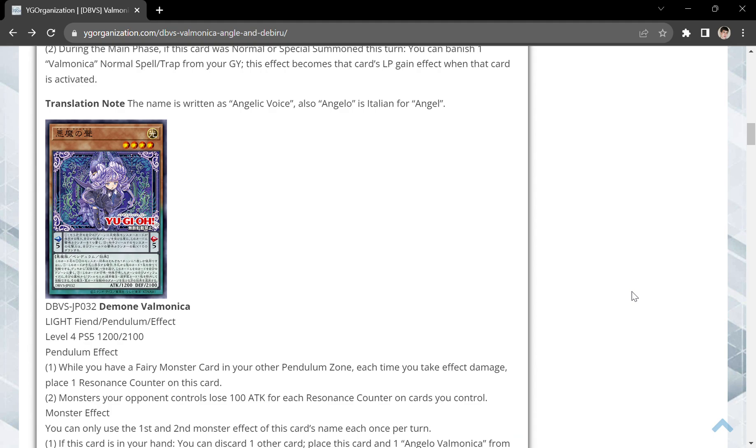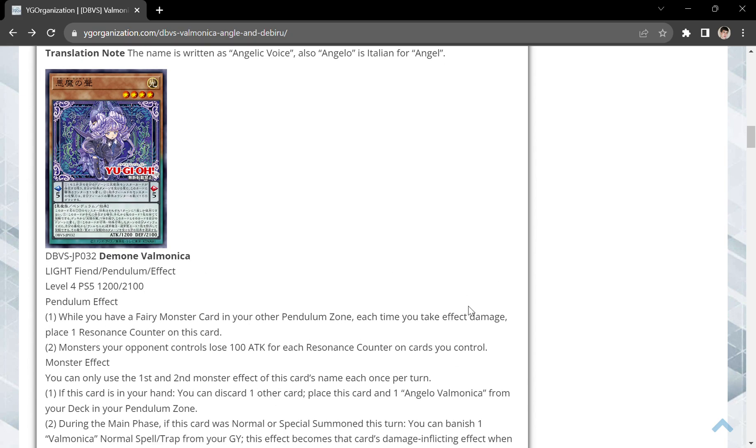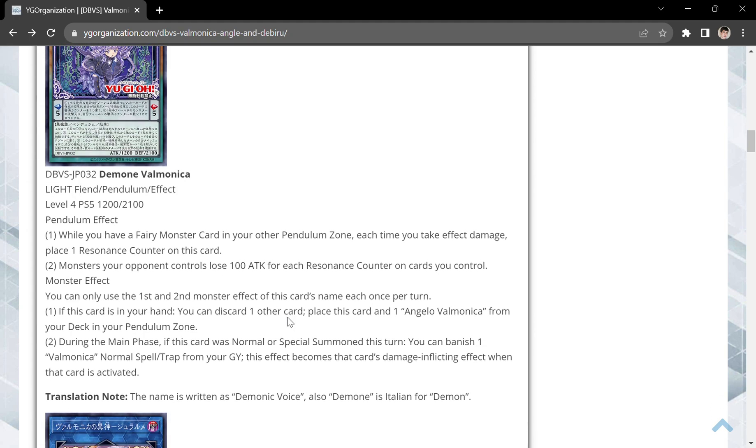Demone Valmonica is the one searched by the other one. It is a Light Fiend Pendulum, level 4, with scale 5, which means when they're in the scales they can only pendulum summon level 4s, which is kind of nice. Its pendulum effect requires you to have a Fairy monster card in your other pendulum zone. Each time you take effect damage, place a resonance counter on this card. Monsters your opponent controls lose 100 attack for each resonance counter on cards you control, so it's kind of like a pseudo-Shizuku, which is nice.